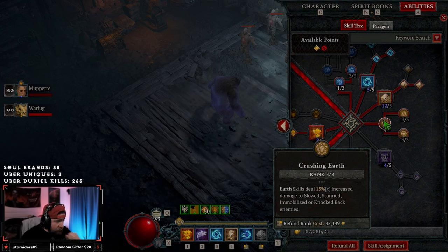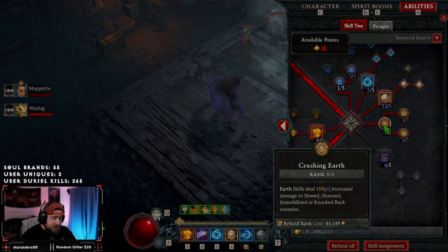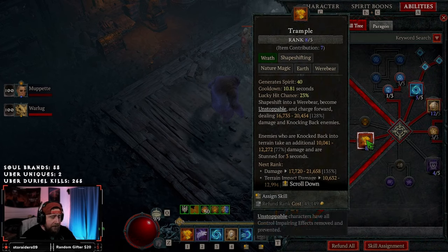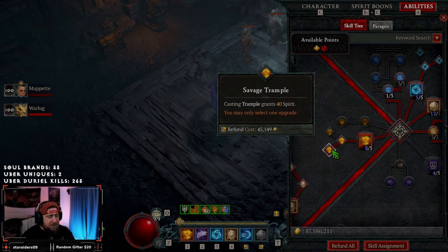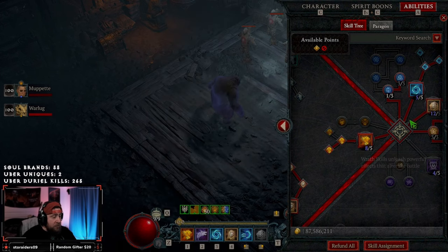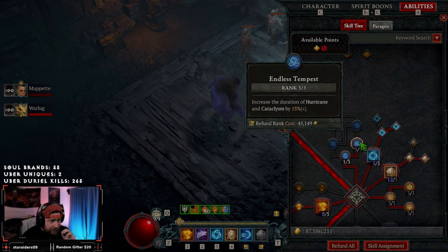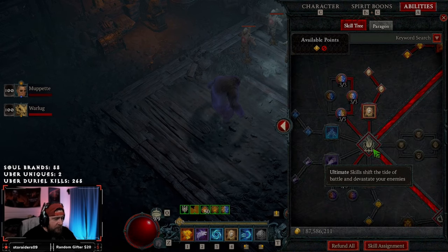We're maxing out Crushing Earth, Safeguard, and Stone Guard — all three strong skills to help us stay fortified and increase damage while fortified. Our only mobility skill is Trample into Savage Trample to regain spirit, since Boulder costs 50 spirit. We take one point in Elemental Exposure just to reach Endless Tempest, which increases Hurricane's duration, giving us essentially permanent Hurricane uptime as long as we're moving, killing, and hitting enemies.